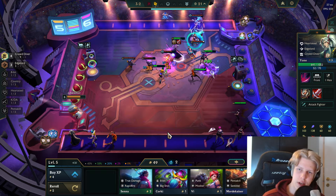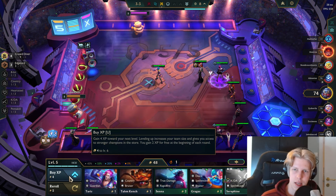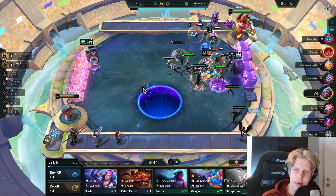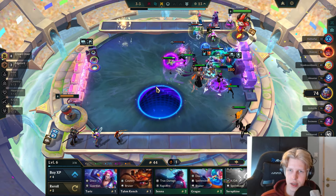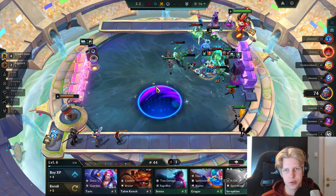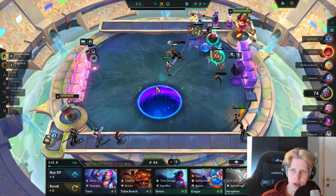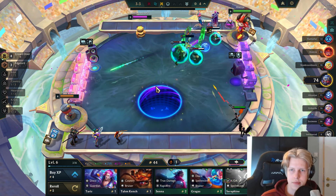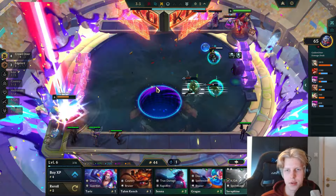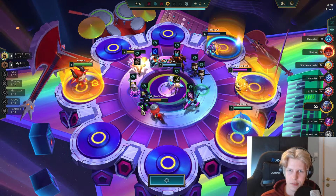We actually need to find another comp to play, and the hard thing is I have really awkward items slammed right now — no comp I can easily pivot into. It's like no comp really wants Bloodthirster and Titan's Resolve together. Most comps you'd pivot into are like Ezreal or Caitlyn with AD items, but I have bruiser items. So the only comp I'm thinking of is Pentakill — that would make sense. That's why I don't really like slamming these bruiser items anymore because it's really inflexible in this set.